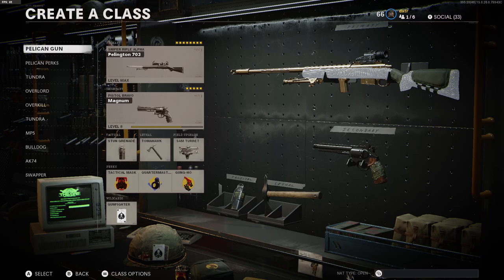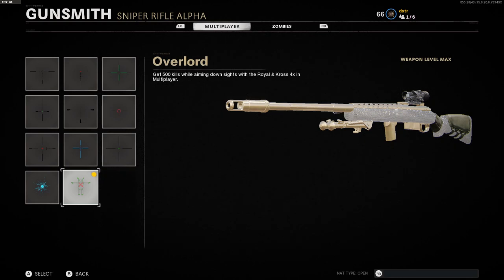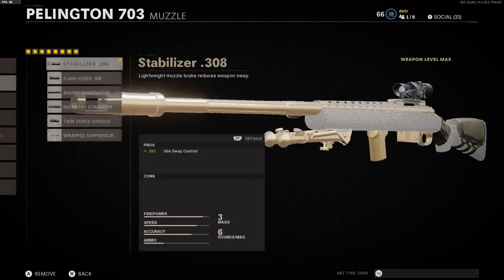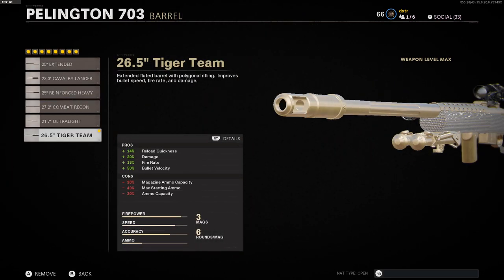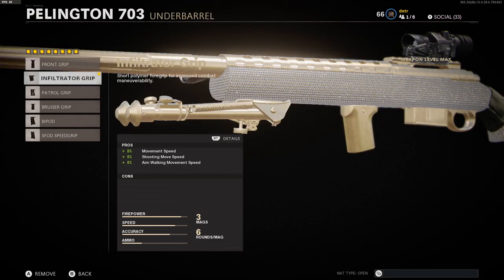I'll show you guys my class setups for the Pellington — I call it the Pelican, just got used to it. I'm running a 4x sight on it, it's pretty nice. I use the 4x so I can use this little robot guy, the Overlord — he's just T-posing. For the muzzle I'm rocking the stabilizer for that idle sway control. The barrel I'm running is the 26-inch tiger team barrel — makes the gun a lot stronger, fire rate's faster, bullet velocity, reload quickness. You lose ammo but it's worth it. I'm also trying the tiger team spotlight; the sprint-to-fire time gets decreased but you get that reveal distance from really far away and a little red dot above their head.